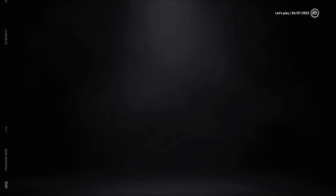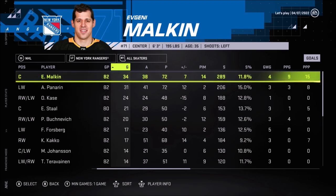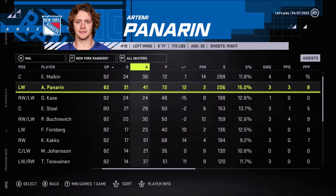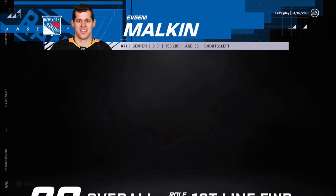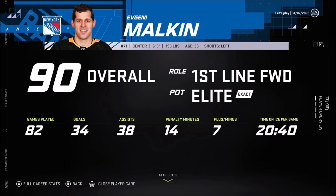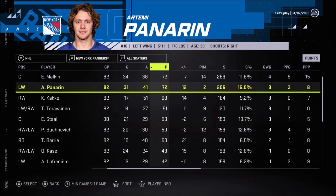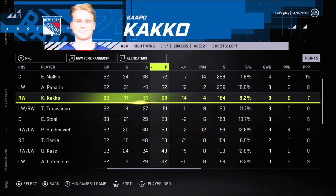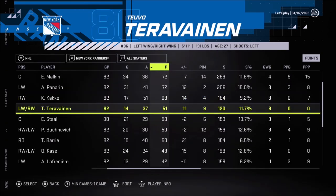Looking at individual stats — the best scorer on our team was Evgeny Malkin, of course, since he played most of the year with Pittsburgh. I'd count Panarin as our best player really. Malkin did 23 points in 22 games played with us — he played great and rejuvenated his career. Panarin could have done better, but if he'd played the entire year with Malkin it would have been great. Kapo Kakko had 68 points — a better season than last year, and he keeps trending up.